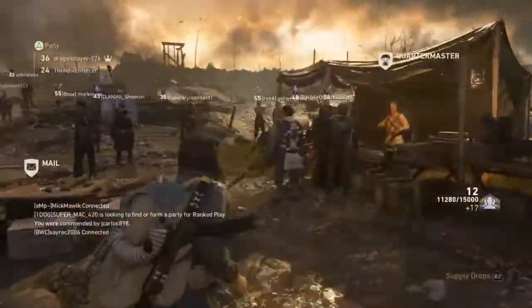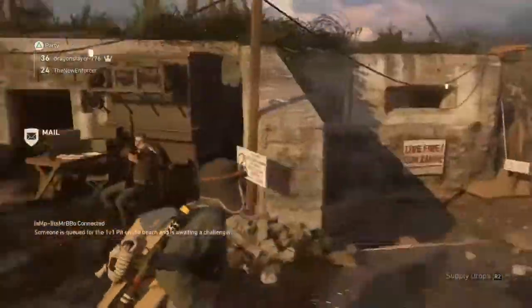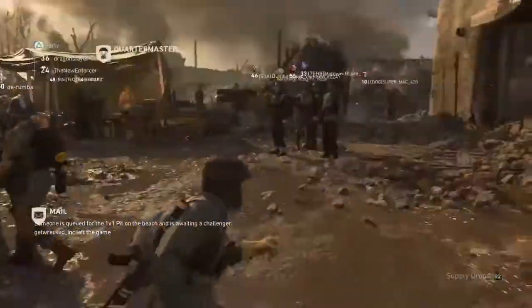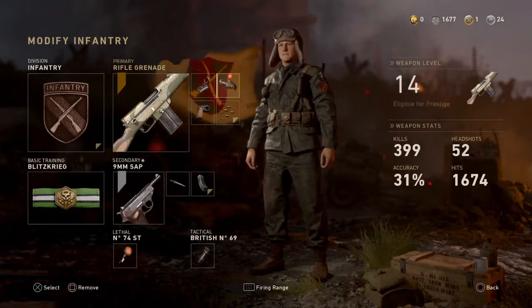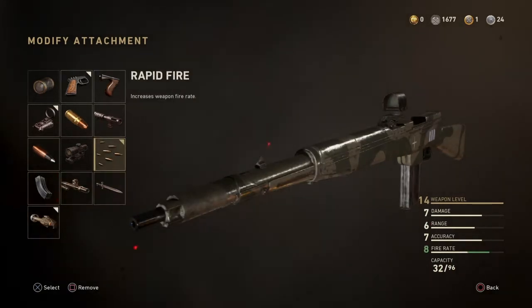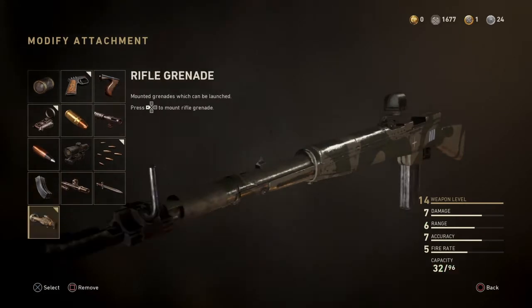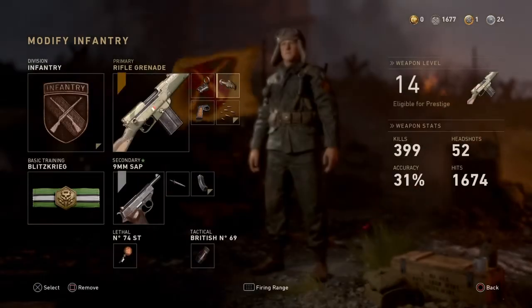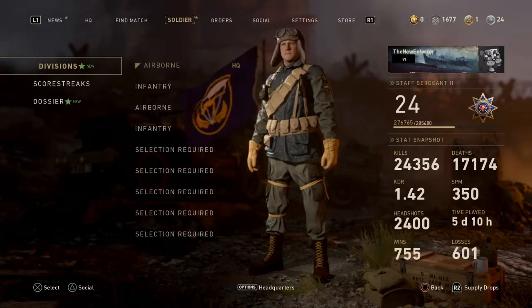What's going on guys, New Force here bringing a brand new video. In today's COD World War 2 video we're doing a video about the rifle mounted grenade launcher. Someone in my comments asked me to do this. We're playing two games with the rifle mounted grenade launcher, both with the ITRA Burst, the brand new burst rifle, since it's the only DLC weapon I haven't unlocked. Let's hop right into the first game.